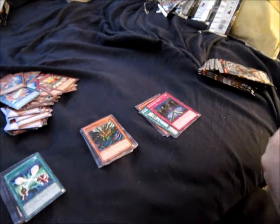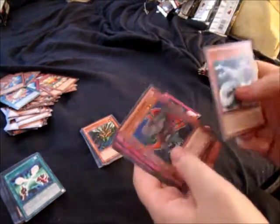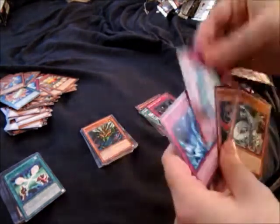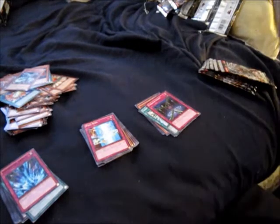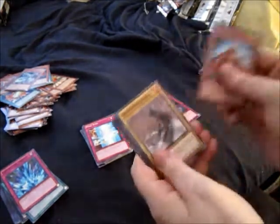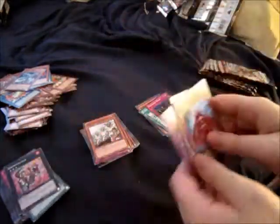None of my friends have been over when that truck's out there, but it is starting to warm up here. Next pack: Cyber Valley, Zumbira, Pixie, and Torrential. That's not terrible — I've been lacking in extra Torrentials so it's not bad. Next pack: Level Warrior, Charcoal, Goblin Elite, and another Granosaurus. I'm having to like burn them on video just because.